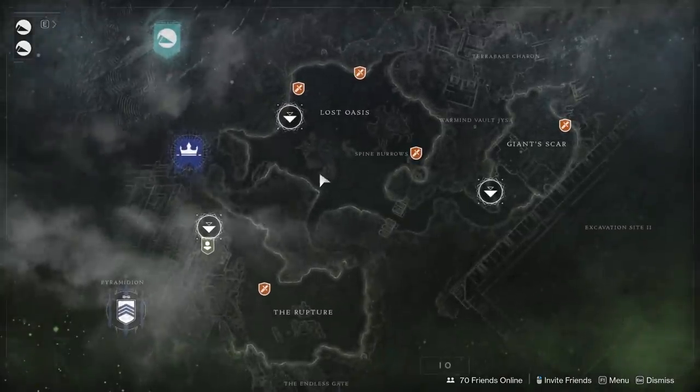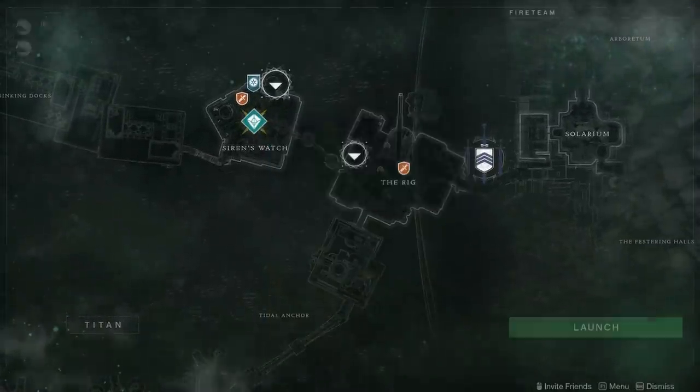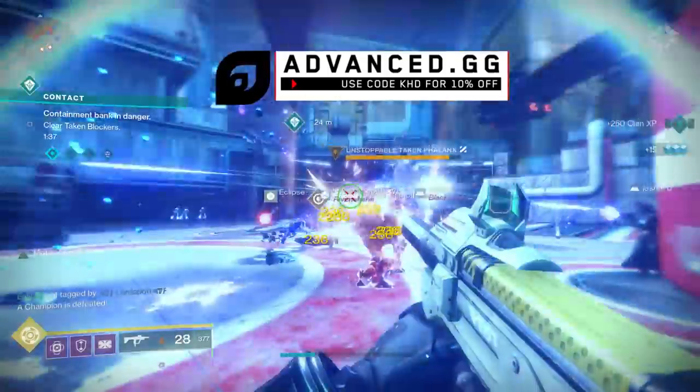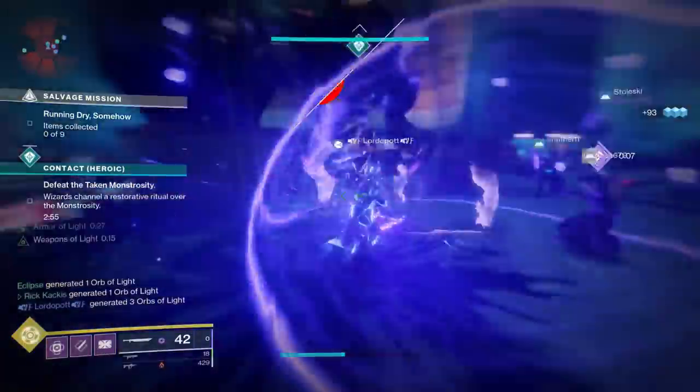Make sure you do that by first going to Titan this time around. Usually you're going to go and do contact public events on IO, but just this week there are no more spawning on IO, and they're now spawning on Titan. So head down there. If you complete two, you will advance to the next part.